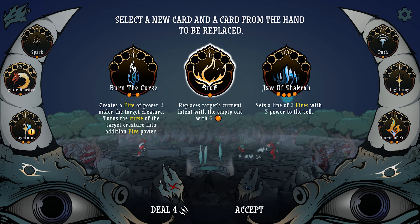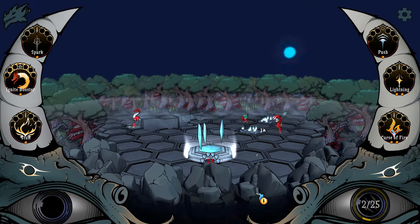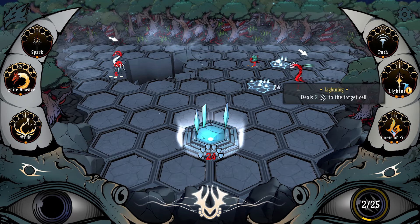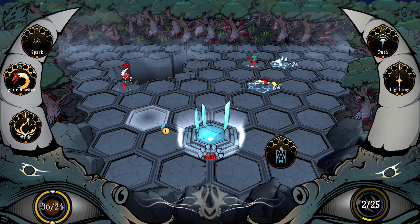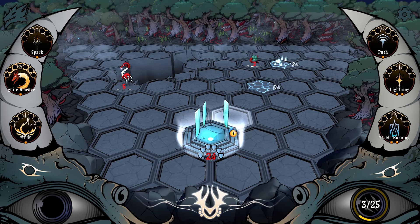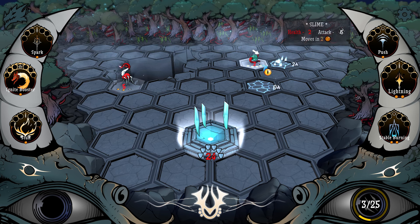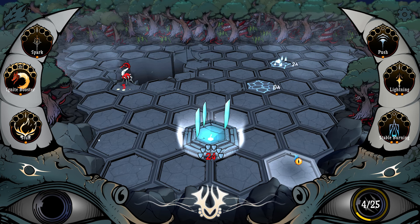Places current intent with the empty one with six. It's a line of fires with three power to the cell — I think I like stun. And I think we get rid of a basic lightning again. Curse this thing. That dealt with itself. Lightning the slime — direct, nerds.